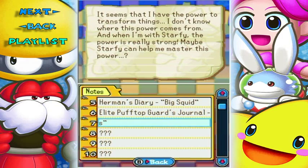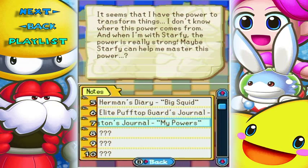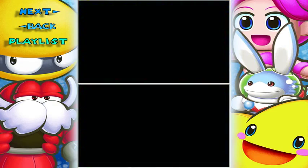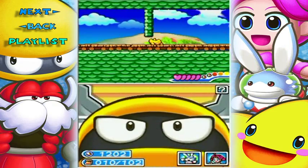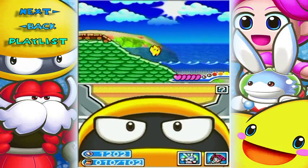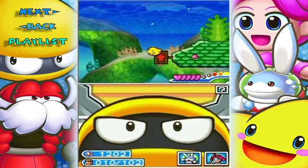I got Bunston's journal! 'It seems that I have the power to transform into things. I don't know where this power comes from, and when I'm with Starfy the power is really strong. Maybe Starfy can help me master this power.' Maybe — I guess we'll find out through the course of the walkthrough. Anyway, more level to go, so let's continue on.